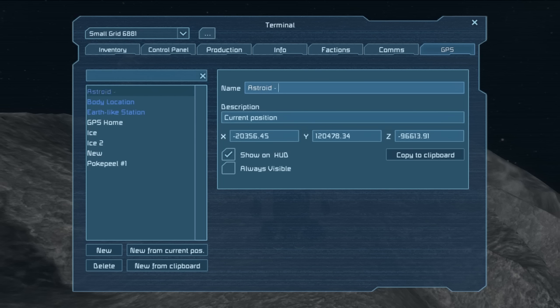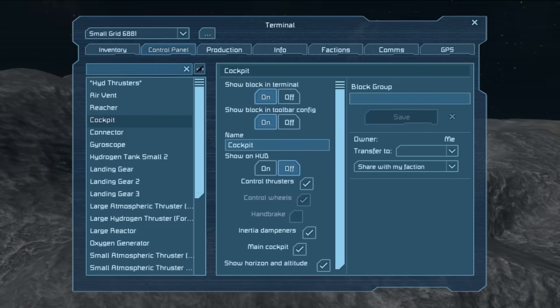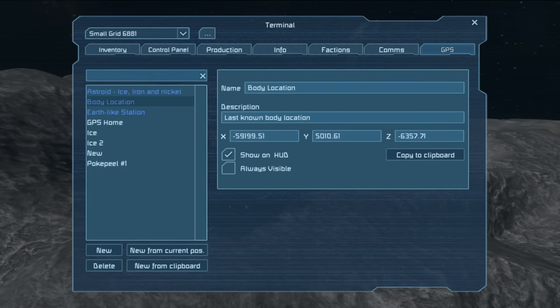We're going to call it Asteroid Ice, Iron, and Nickel - because this is actually a fairly good asteroid. I've probably spelled nickel wrong - is it EL? I think it's EL. There we go. We can see that here. We're going to hide it so we don't have to see it. Earth-like station body location - we don't need that one at the moment. We're going to show in the HUD - nope. So there we go, it's now invisible.